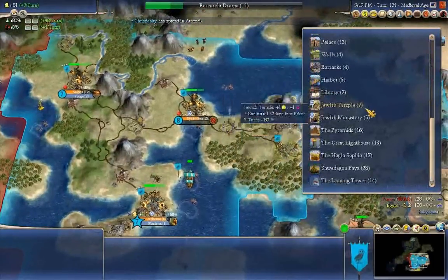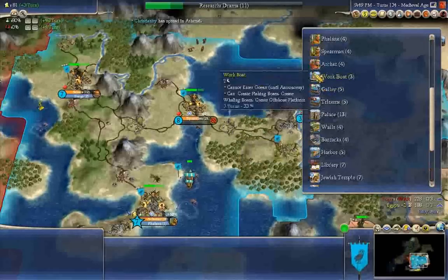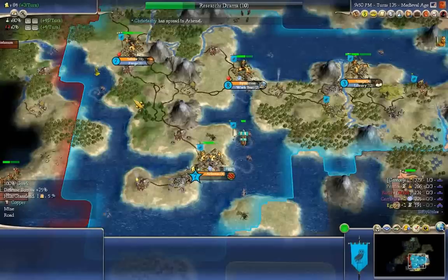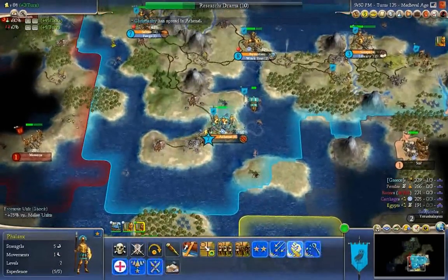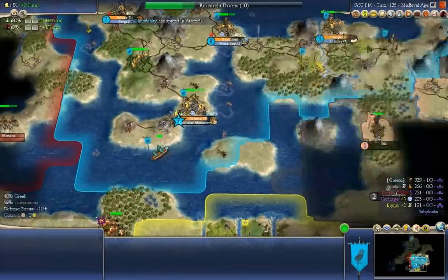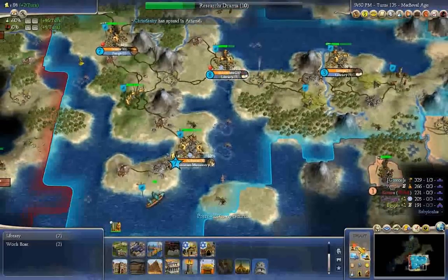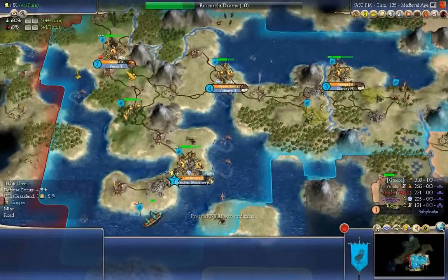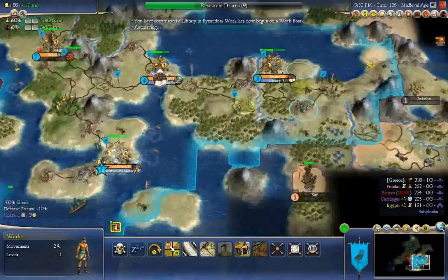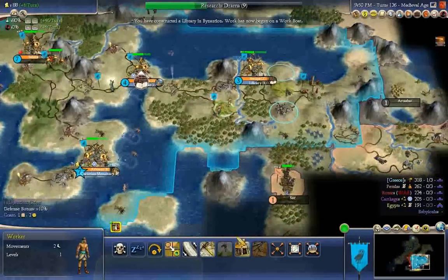Once we finish that phalanx — they're going to be extra good against those damn legions they'll send our way. You build a Christian monastery. Whip me a library — there we go, now you're not angry so much. Excellent, we got another great prophet — just what we needed. He's going to go over to Sinope and build the Christian holy building — I can't remember offhand what it's called.